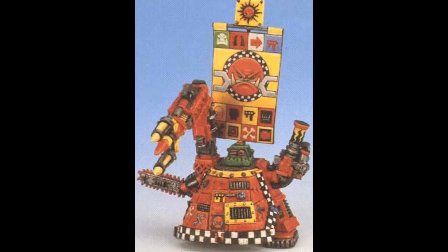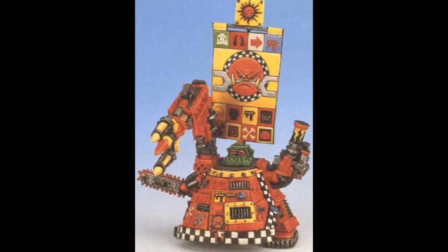Great Gargants are more powerful versions of the orc Gargant, being larger in size and sporting more weapons and custom force fields. They are somewhat rare, as the amount of bullying required to get one built ensures that only the greatest orc Warbosses can raise their massive bipedal forms. They often double the amount of superguns found on smaller Gargants, sometimes by a form of crude twin-linking involving huge amounts of rope, chains, and nails. Great Gargants also often feature fearsome belly guns, high-powered energy weapons in the head section known as the Gaze of Mork, and the Lifta Droppa — a fearsome application of tractor beam technology.